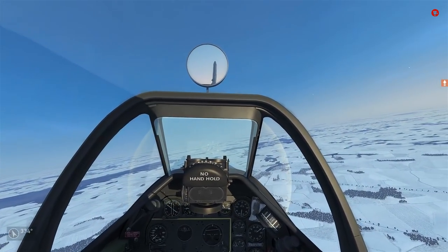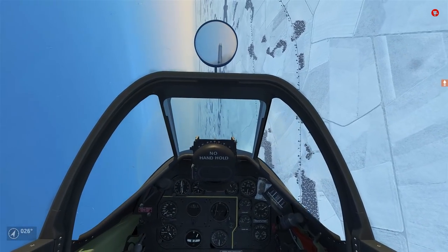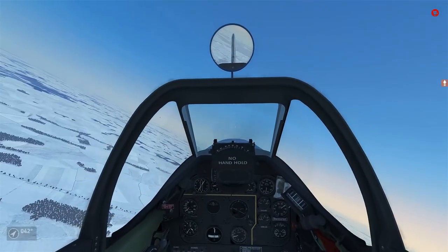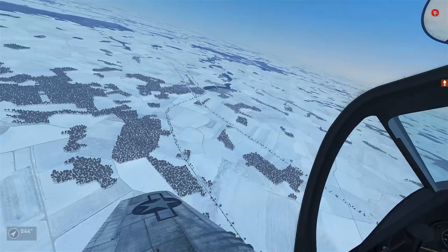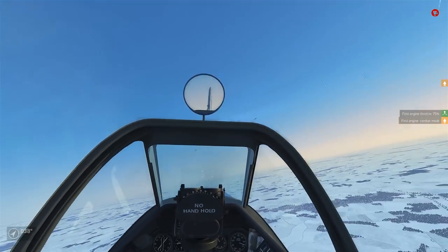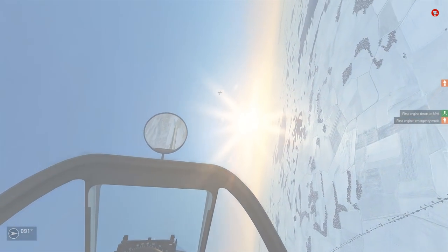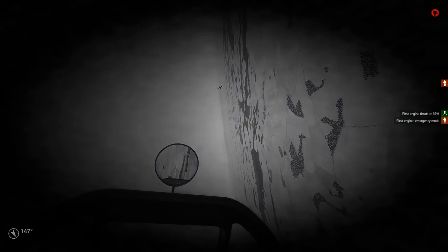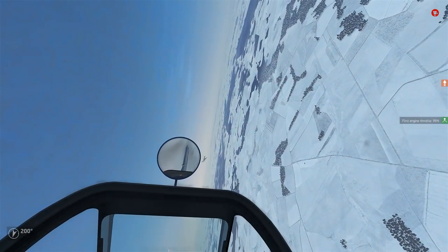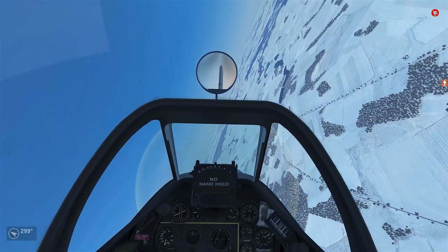There's a FW-190 way down low. Splash. Let's look for more targets — it looks like the skies are just filled with P-51s, so I think we're A-OK here. That was a Mustang — good thing I didn't pull the trigger there. Let's go ahead and throttle back and assess. Looks like these are all Mustangs. Oh, there's a German. Let's try not to black out. We are swarming this area — that tracer fire got awfully close to me. Do not appreciate that.